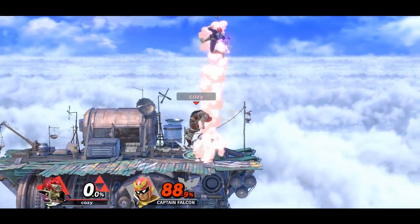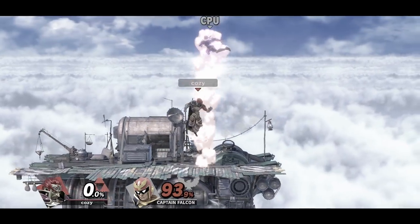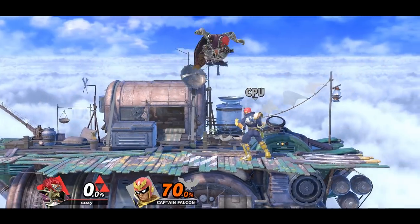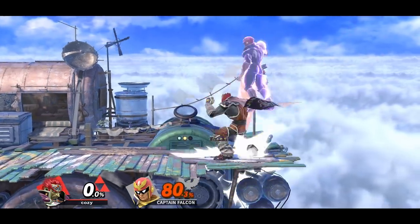Ganondorf doesn't have many kill confirms, but a really strong one is down air into forward air. You want to land a down air as close to the ground as possible so that the opponent doesn't have a chance to escape. You can also connect down air into back air.